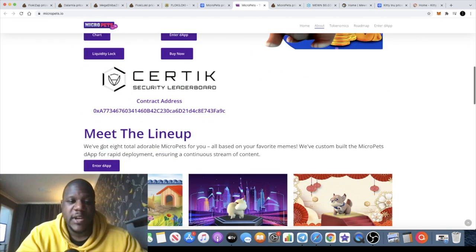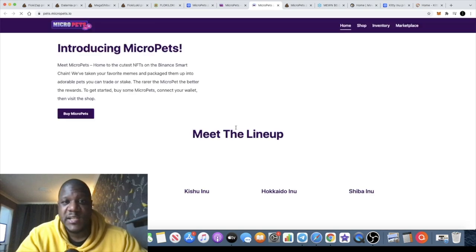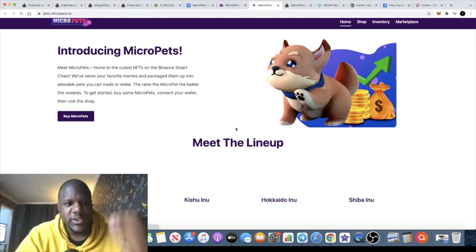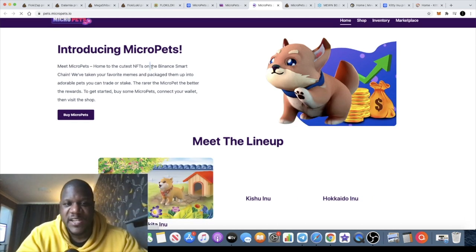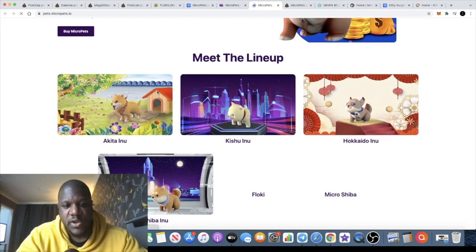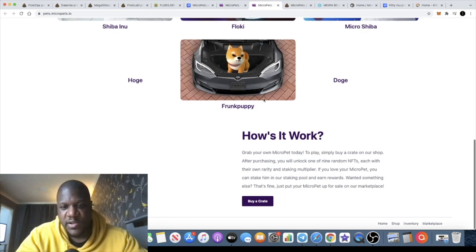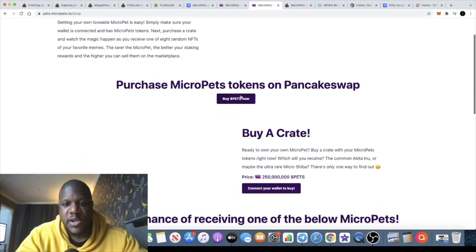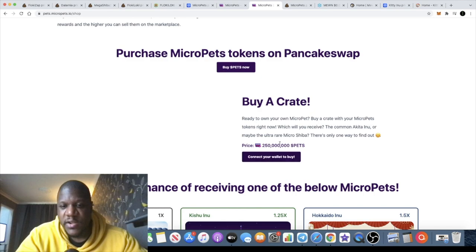Now we're going to look at the actual marketplace and enter the dApp to see exactly what they've got going on. Micro Pets — the cutest NFTs on the Binance Smart Chain — takes your favorite memes and packages them up. You've got your Kishūs, your Hokkaidos, your Funk Puppy, and so on. When you go to the shop, you can purchase your Micro Pets and buy a crate by connecting your wallet. The price of a pet is 250 million Pets tokens.